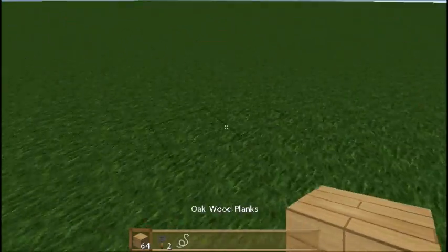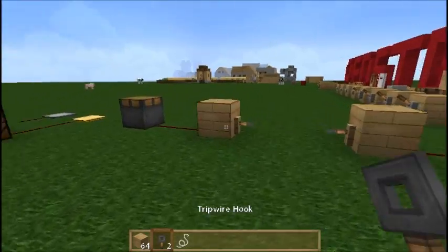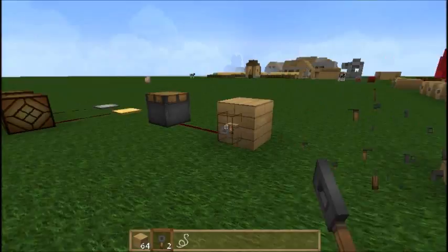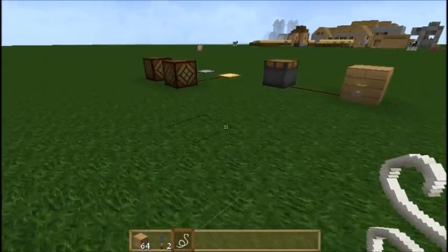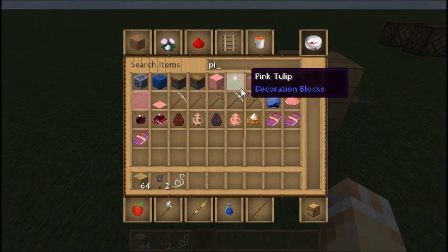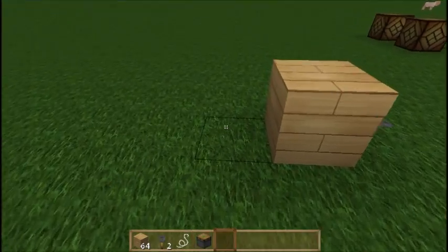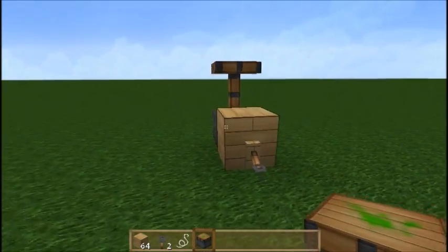If I was to place another one over here and hook one up on each end, you'd have to fill every single block in between with string, but the outcome would be the same. If you attach a piston to it, it will still generate a Redstone signal just like this.